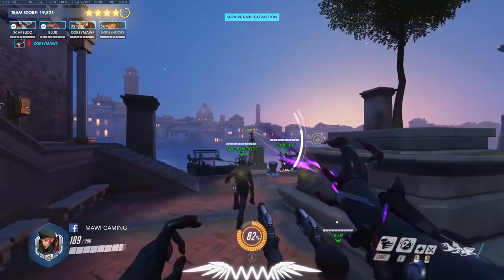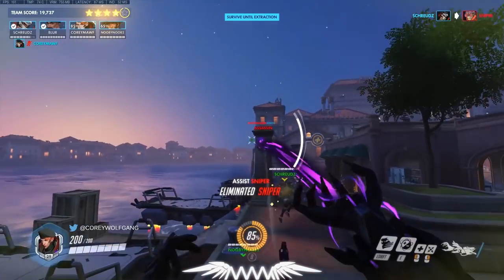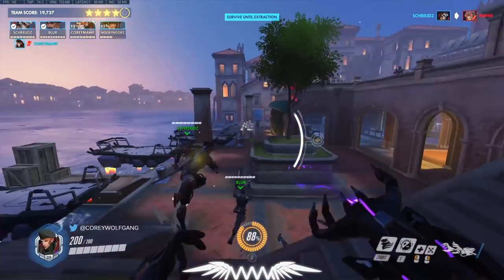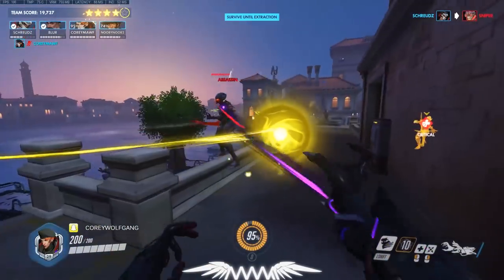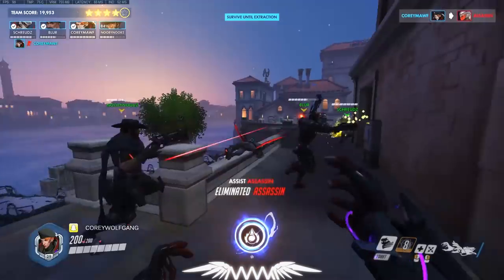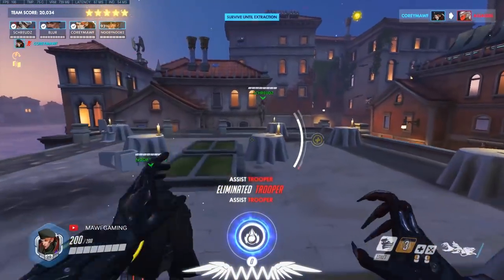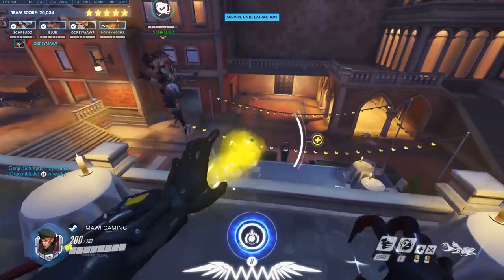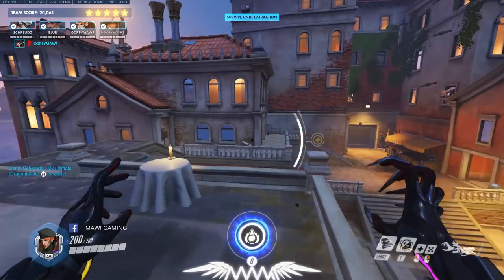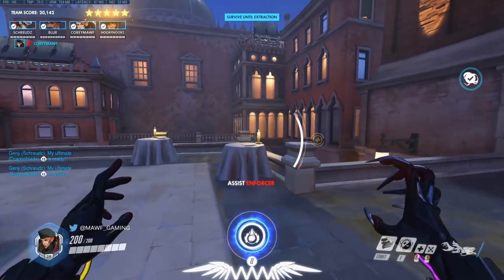There's a sniper spawn next — usually two snipers, sometimes one, sometimes three. Then an assassin will spawn. Just flashbang and dash to stun her and kill her, then regroup up top. Usually if you're standing up top the assassin will path one of two ways towards you: down the straight path I'm looking at right now, or behind you up the main stairway.